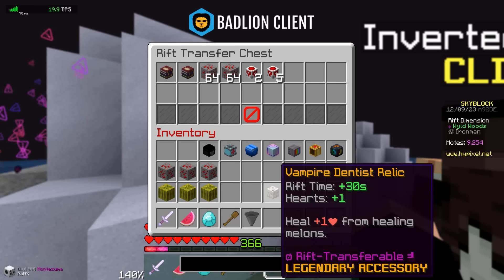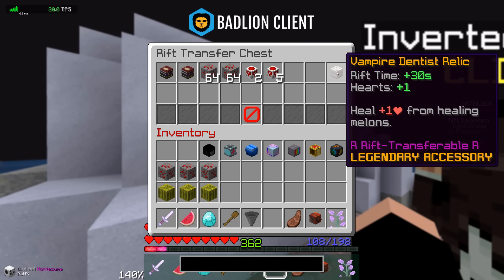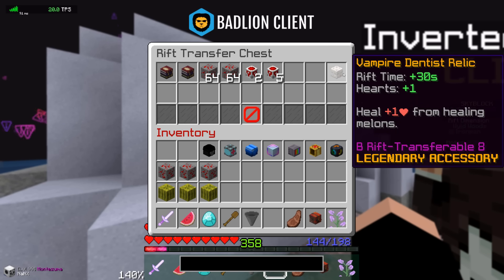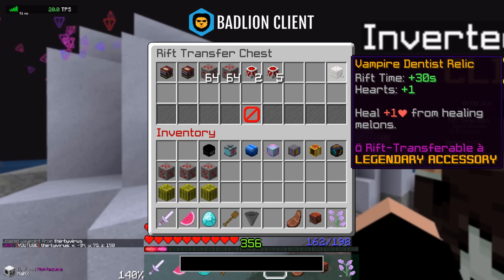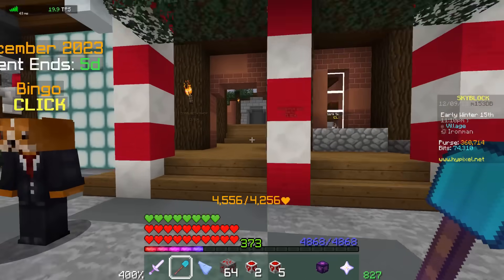We're throwing these including the vampire dentist relic into the rift transfer chest. I don't need this anymore in the rift because T4s are easy enough — this was just for the T5. Health regen plus 10, vitality plus 1.